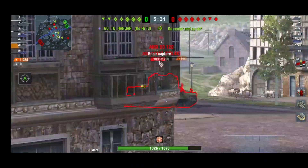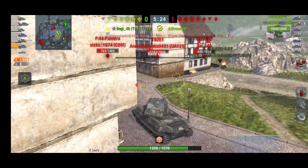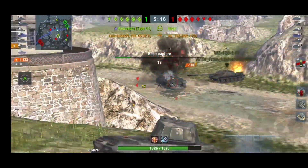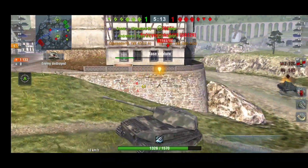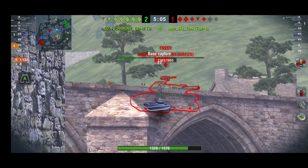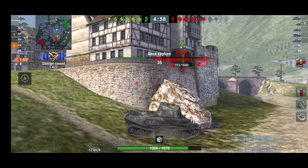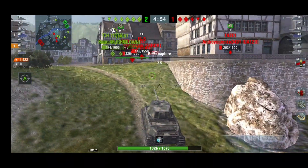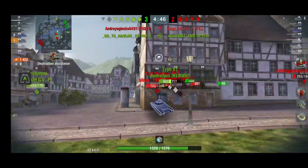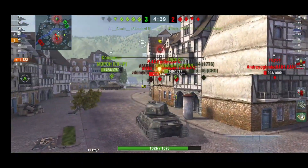We're just putting some pressure on them while they try to reset the cap. On my right side I can see the mediums decided to push, so I decided to help — I have shots, I have the possibility to clear them, and I have a good position that doesn't require much gun depression, which is great because 6 degrees is really not spectacular. When you're used to at least 8 degrees in German heavies with such a tall vehicle, 6 degrees really bothers you. But I've grown accustomed to it and mastered it.